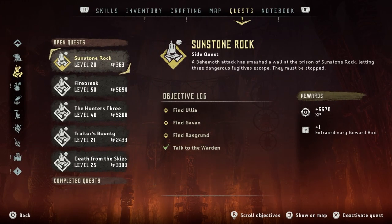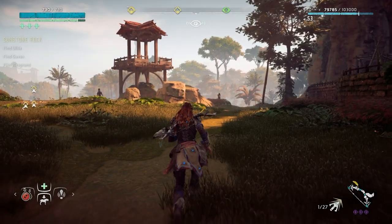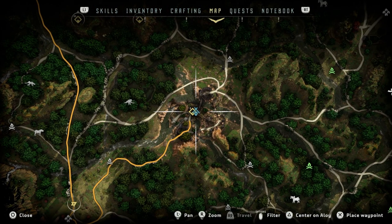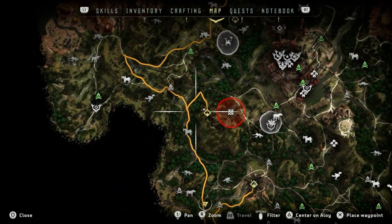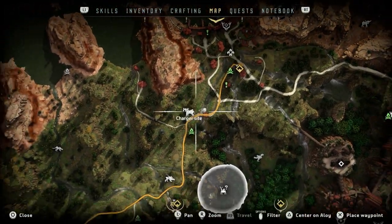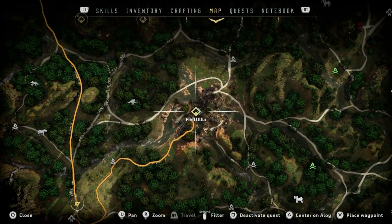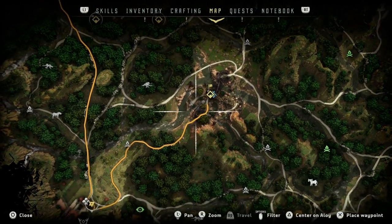I'm missing the Frozen Wilds, not going to lie. So we need to find Ulya, Rasgrun, and Gavon. There's a bandit camp here and it looks like Ulya is there. There's also a corrupted zone nearby. I reckon this is going to be the toughest one because it is a bandit camp — I can't even see what level it is. Let's mark it and head there.